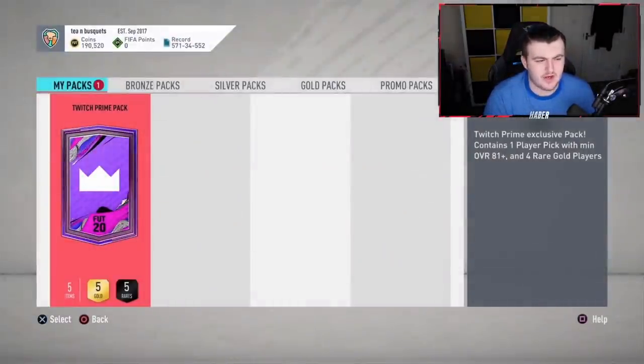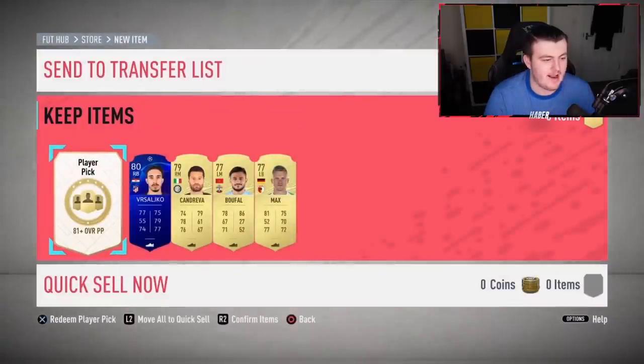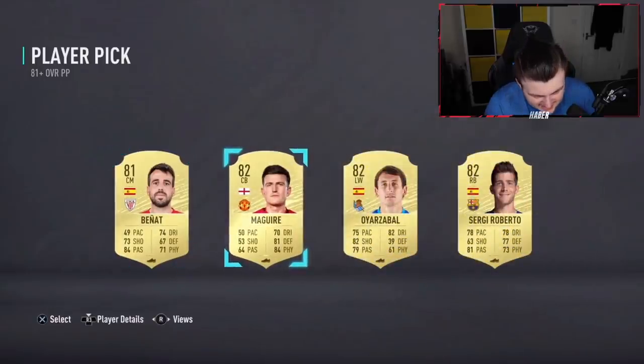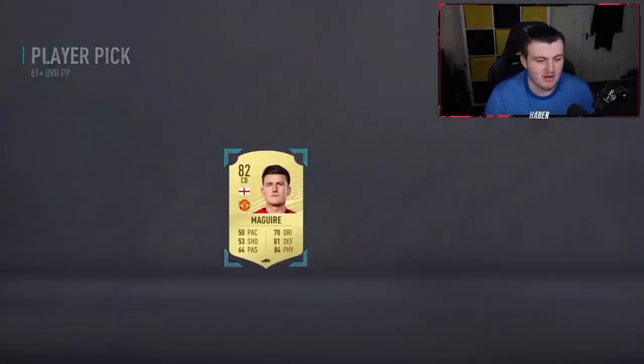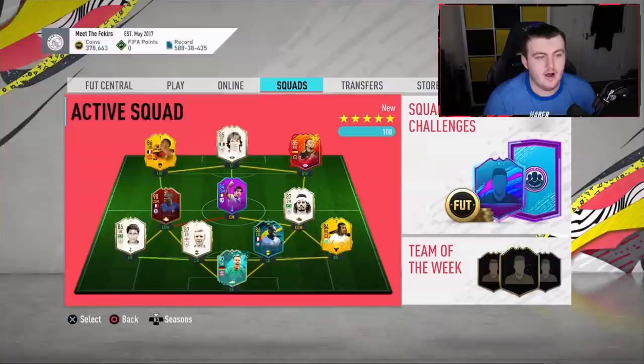Now it's time for Warwick's pack. Alaba is the highest rated so far, though Lewandowski and Koudabarly was probably the best one overall. We've had some good informs and good fodder. The 81-plus player pick shows... Harry McGuire. That Harry McGuire is going to get an in-form literally in about 18 minutes — that's kind of annoying. We have to take Harry McGuire for the memes. That was a bad one.